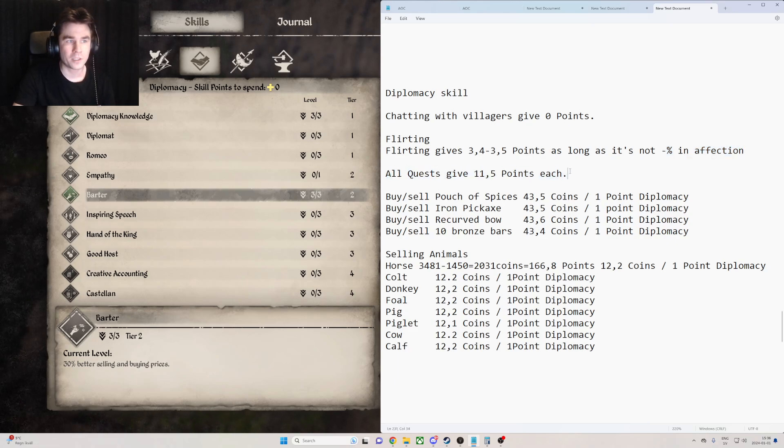All the quests in the game will give you 11.5 points each. That goes from paying your taxes, to doing quests on the quest board, to doing side quests — they all give the same. So if you're doing this purely for the diplomacy skill, just do the easy quests. And if you're doing it for the dynasty reputations, then just do all of them.